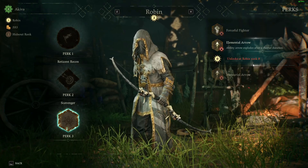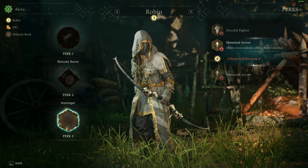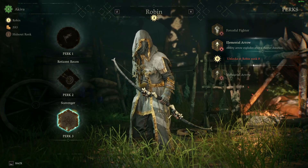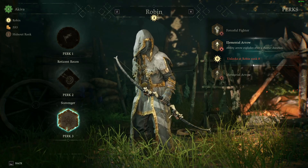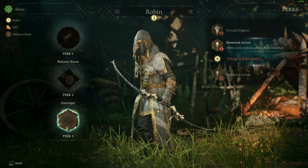Elemental Arrow — the ability arrow explodes after a shorter duration. So if you fire his big explosive arrow, it's going to pop a little bit quicker. That could be exceedingly handy, because right out of the gate that arrow has got a bit of a timer on it, and that hasn't been the greatest thing in the world. I found myself wishing it would go off a little faster.